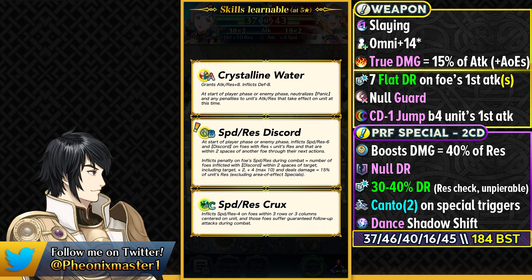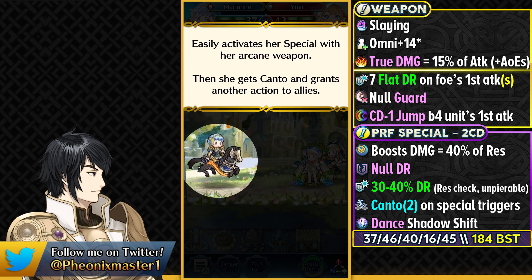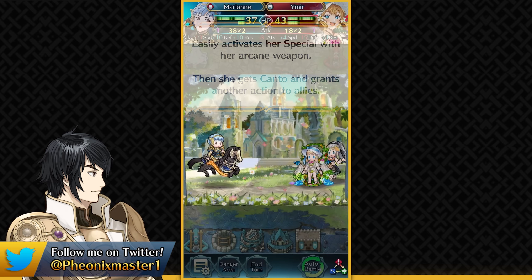Keep in mind that she is a Rearmed unit and she can run the Attune skills and the Rearmed weapons of other units, so she can try and run Wings of Mercy Echo for Aether Raids Offense and still keep her Slot B skill. Marianne is amazing as a unit doing a lot of things, but again you'll have to watch out for Canto control — that is going to be her biggest enemy.